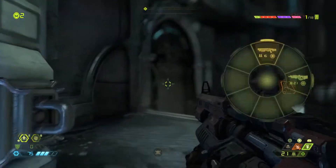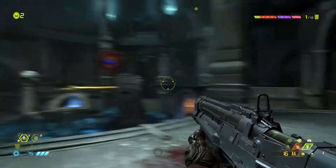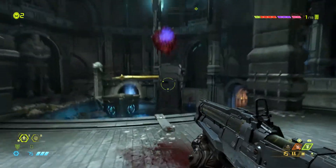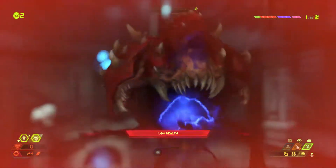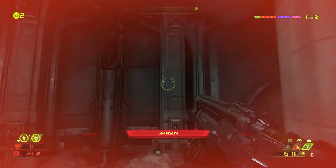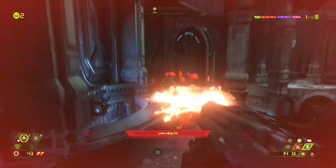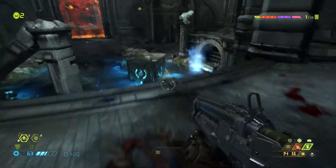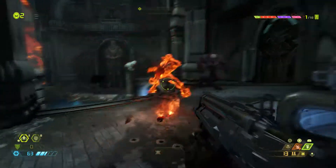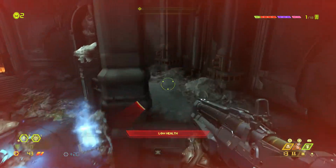Fighting a big enemy - telling it to open its mouth. Jumping on its back, using blood punch. Low on health but surviving. There are actually two of them! Fighting through both with double jumps and dashes.